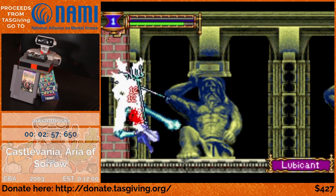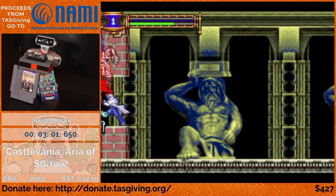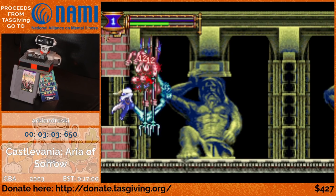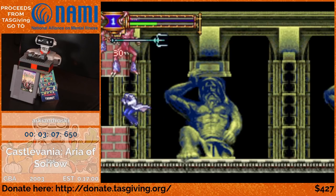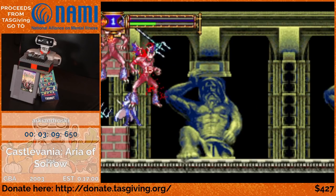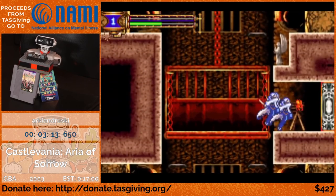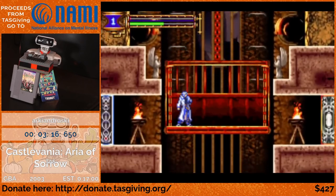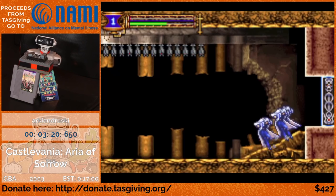In this room he's trying to manipulate both the Lubricant soul and also his item drop, which is the Muramasa. Muramasa is a really strong weapon and it attacks really quickly. The Lubricant soul will give you more damage as your HP goes up, so at one HP it becomes incredibly strong.